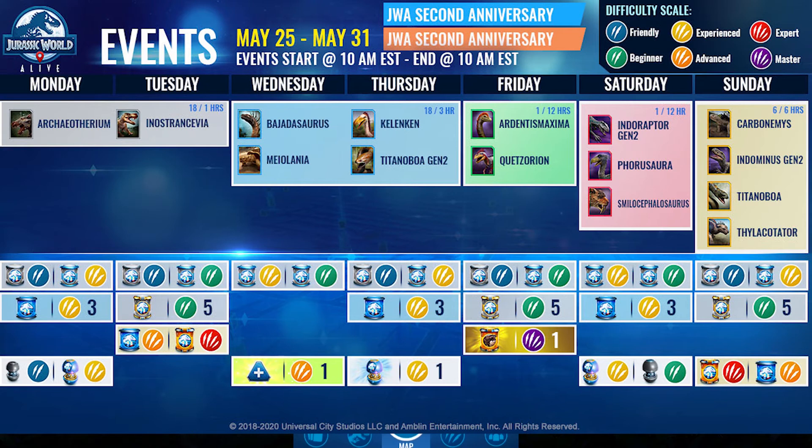Personally I feel like Interraptor Gen 2 is just too much — there are very few things that can counter it. Those few counters could be Ardentis Maxima or something that can decrease speed. Most things don't have deceleration, and Interraptor's weakness is deceleration since they basically cleanse themselves with Mutual Fury — and it's incredibly rare for people to know that Fierce Stride no longer cleanses.